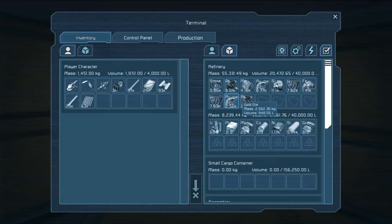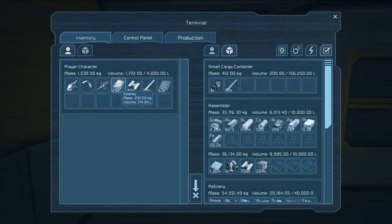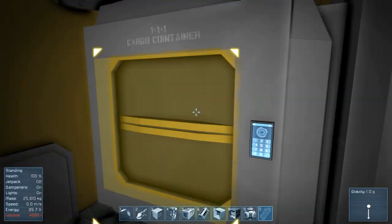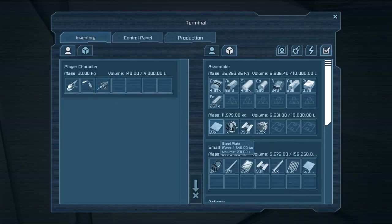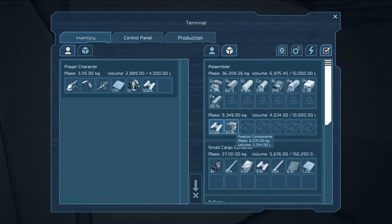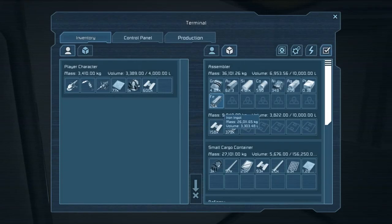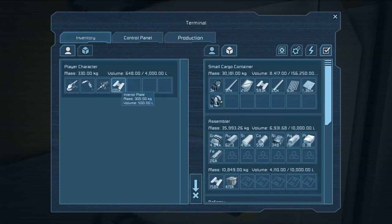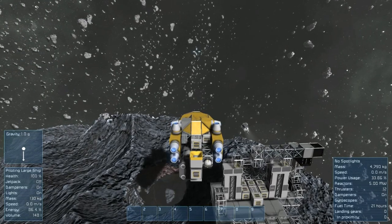The inventory is full, so let's clear that out. For now I'm just going to dump everything in here. What I could do is go out and hijack a ship — we'll get a lot of reactor components from a ship. But I don't think I have enough time to do it. There's seven minutes left in the video — I probably could do that. All right, let's go hijack a ship.